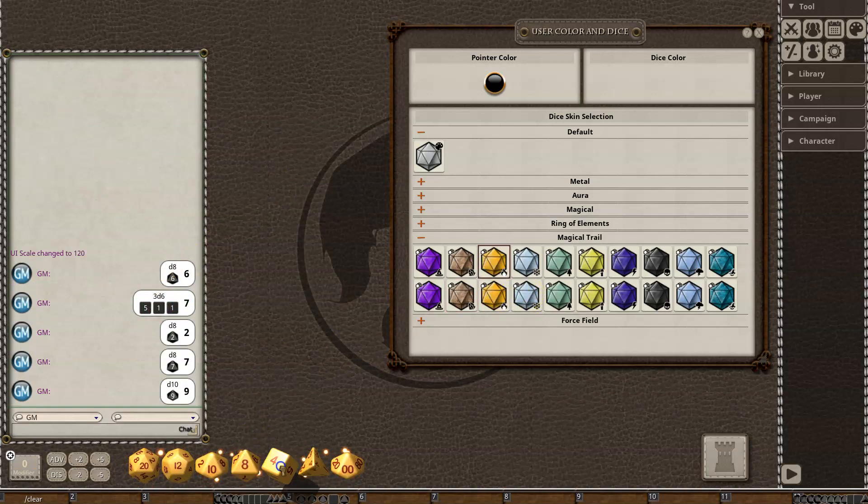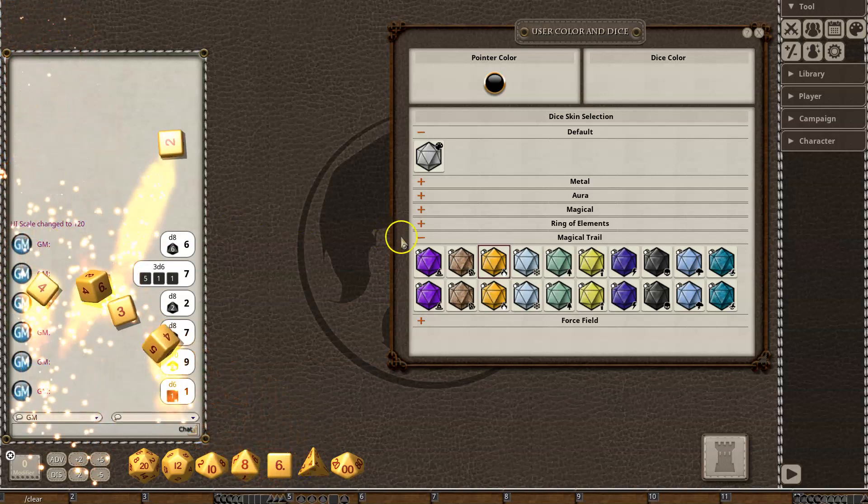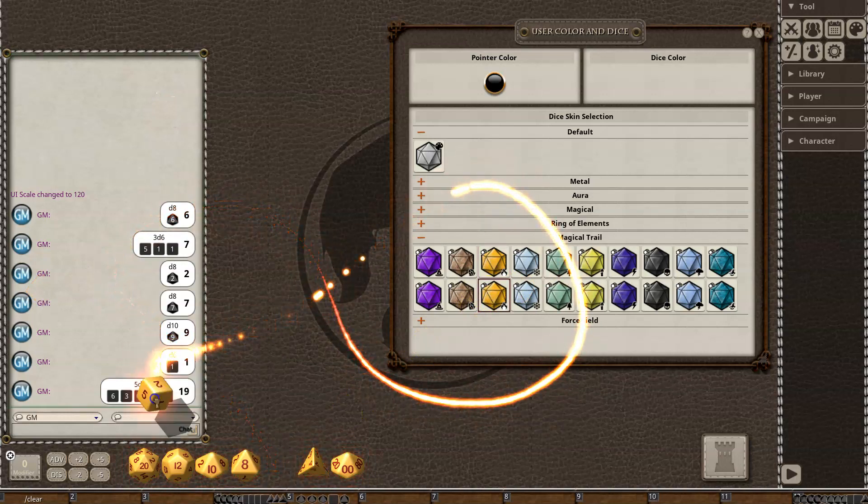Here we've got fire — of course, you've got to go with fire for all of your fireballs. A nice 5-6 fireball there. And then here you've got the glowing trail fire, which is a little bit different again.